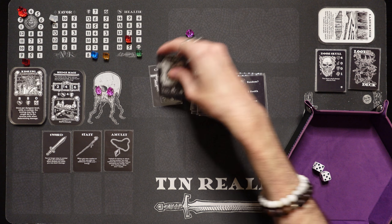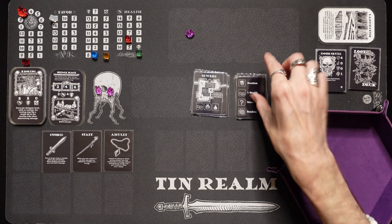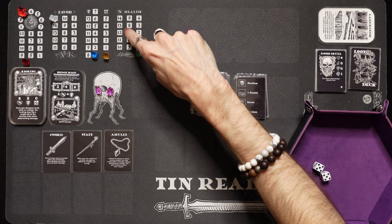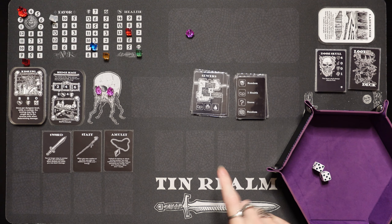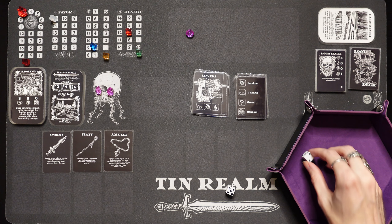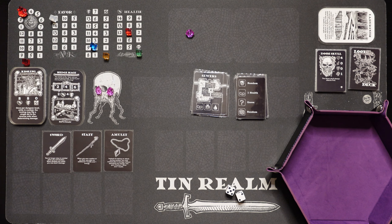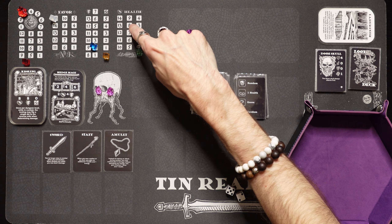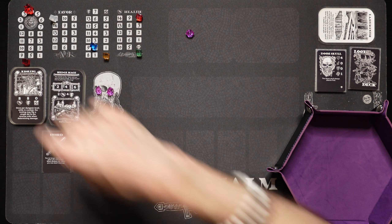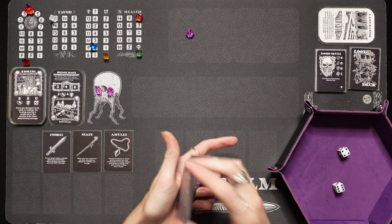The sewers — I like the sewers, it's a good little spot. We got a trap — a 1 health trap, I can handle it. We got a camp, we're going to rest, go up to 7 health and 2 energy. And we can search for food — we didn't find any. And that's the end of the level. Which means we're going to take 3 damage because we have no food. That has been pretty brutal, not having food at the end of the level.